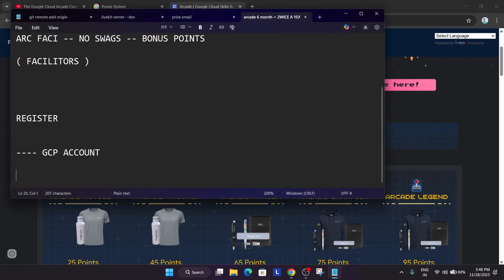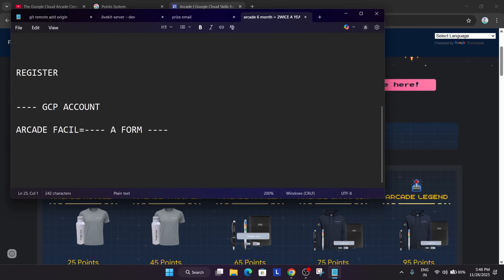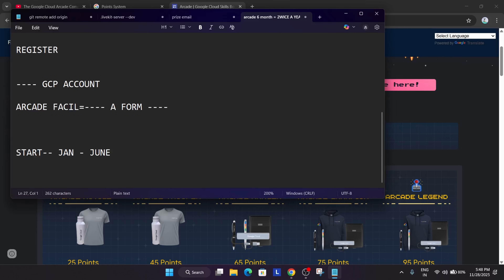Now here we are talking specifically about the arcade facilitator program. A form is released — unlike the normal arcade program, here a form is released where you have to mention a referral code. Currently the event is offline. It generally starts from April itself. The arcade program starts from January to June, but the arcade facilitator program starts anytime between March, April, May, or even June. So you need to just be aware — subscribe the channel and all the updates will be there.